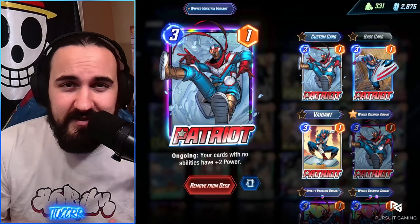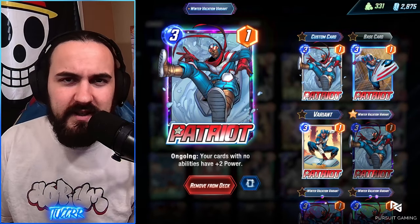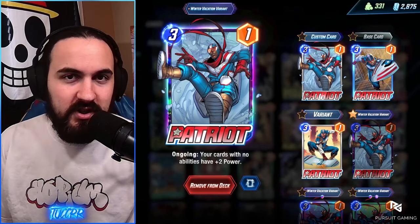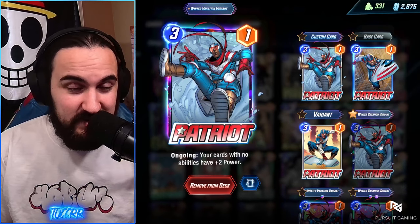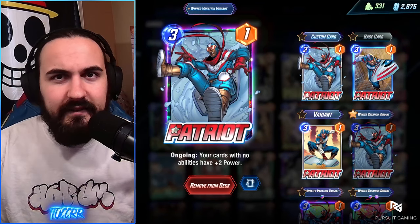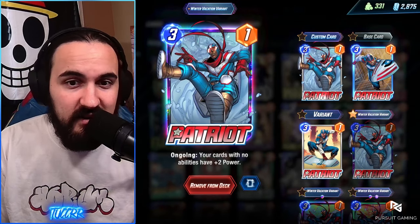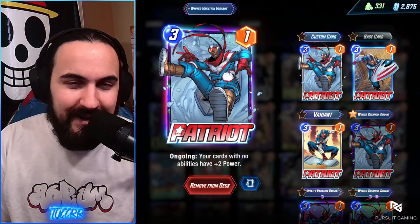Patriot is a three cost card. We have Surfer in this list to buff Patriot, so Patriot can get that plus two power. If you don't have Surfer, you have an ongoing plus two power, so your opponent has to Enchantress or Rogue your Patriot. It cannot be Shadow Kinged. So your Broodlings are going to always have that plus two. If Surfer does fail and they do Shadow King your cards, they can't Shadow King an ongoing ability. We're not really seeing a lot of Enchantress right now, so Patriot has just great value. Pretty much every single card in this list can get hit by Patriot in some way.